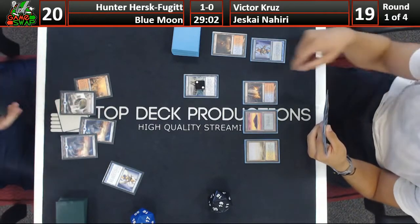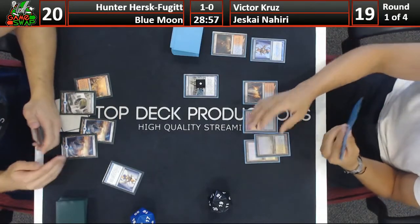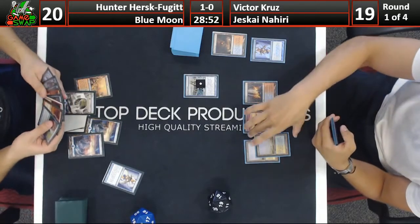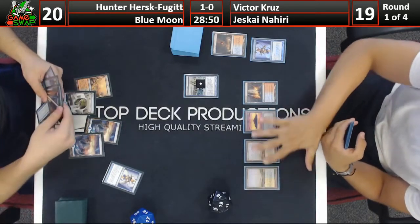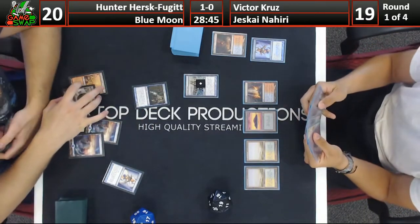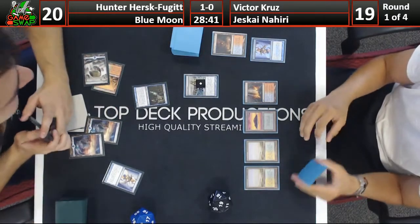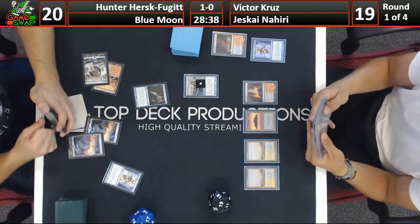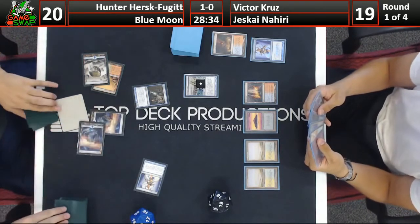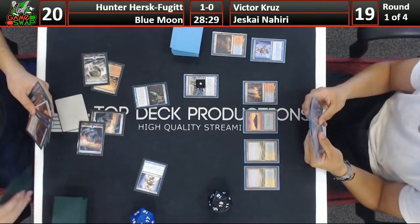Victor does have Flooded Strand on the battlefield to get that basic Plains he needs. He also has a Celestial Purge in hand which can also get rid of a Blood Moon. A viewer asks about Birthing Pod with the new Recruiter in Legacy - still lackluster. It's too slow. Luren can just combo off the second it plays its namesake card versus Pod which costs essentially the same mana. With Pod decks you have such a horrible combo matchup, and the blue decks have Brainstorm effects to outdraw you.